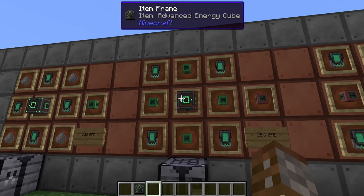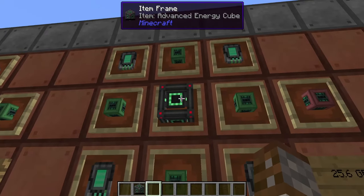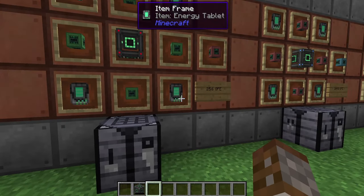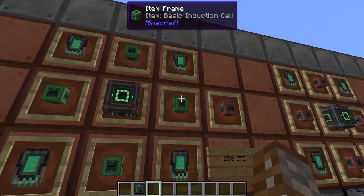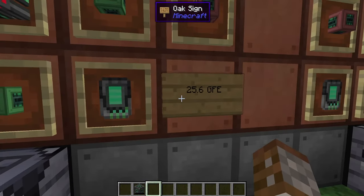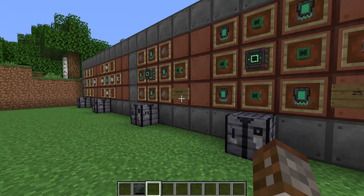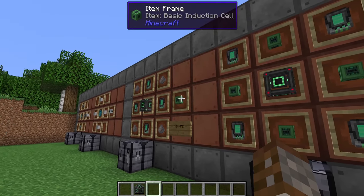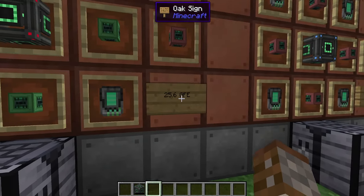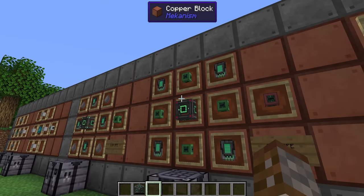Moving on to the advanced induction cell: this requires four basic induction cells, the advanced energy cube, and four energy tablets on the corners. You only get one per craft, but it stores 25.6 GFE — a massive increase. Even four basic cells wouldn't add up to that, so once you have four basics it's worth crafting straight into the advanced for almost no extra cost.